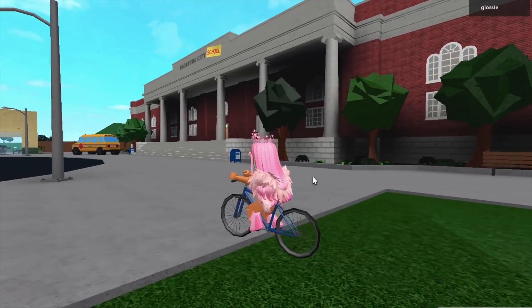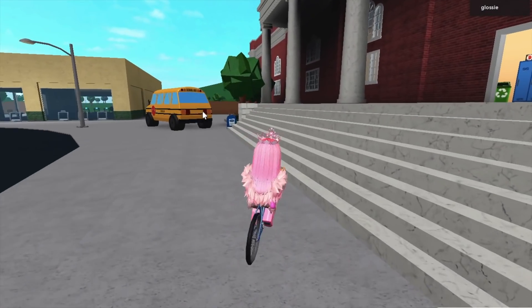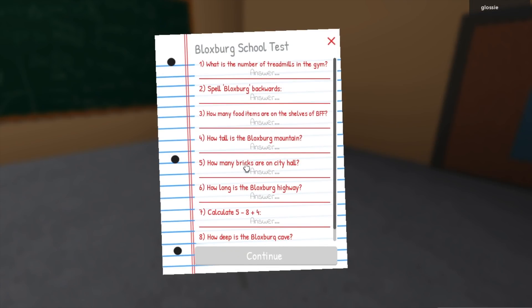So here we are at the town hall school. If you haven't seen this already, it's basically just got 'school' written on it and there's a school bus over there. If you head inside, they've actually turned this into a little school, and in here is where you do the quiz. So if we click on this chair, as you can see, this pops up.